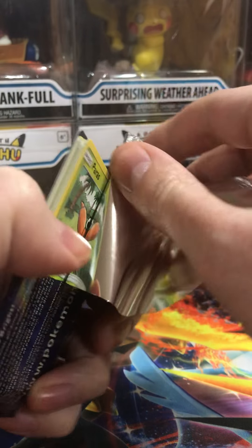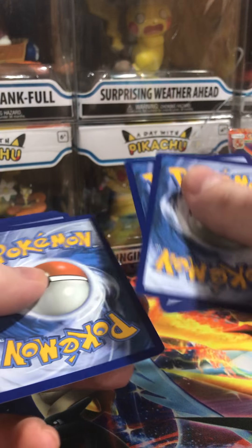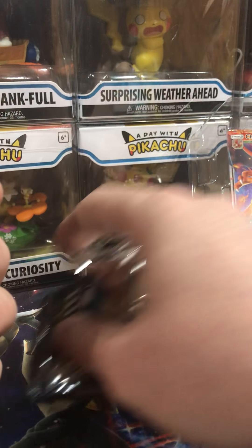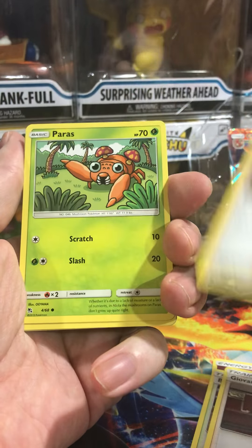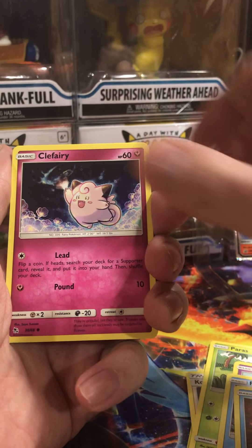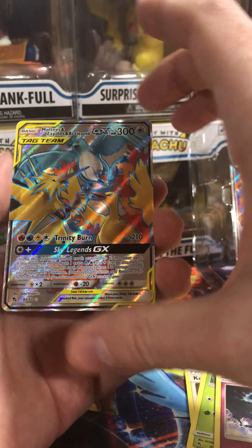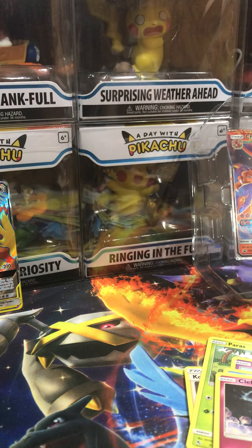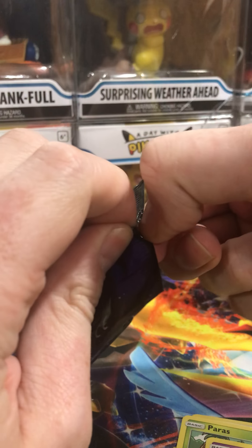Here's the code card. We got a Fairy Trainer. Psyduck, Staryu, Clefairy, Voltorb, and Moltres and Zapdos and Articuno GX. So far, a pretty good pull — we got a hit on that one.